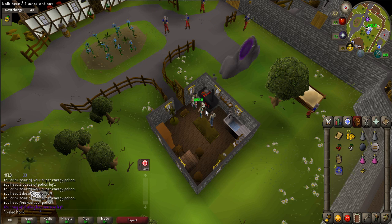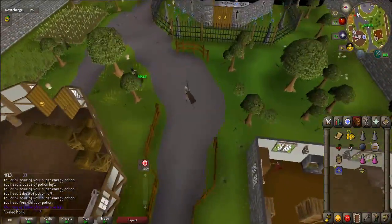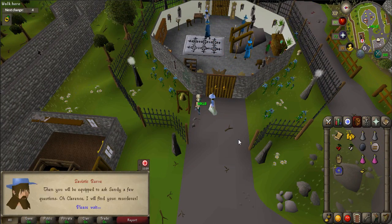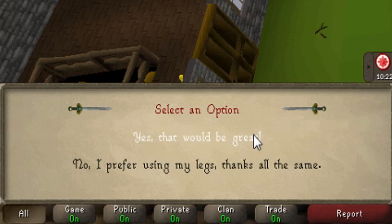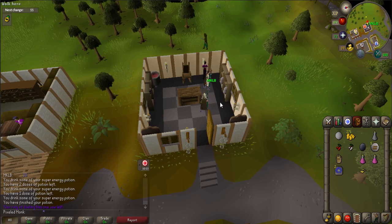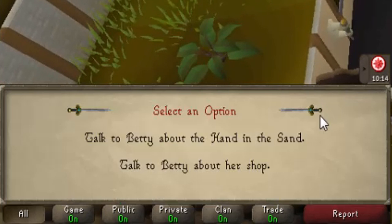Talk to Bert and he will give you a scroll. Go to the Wizards Guild again and ring the bell to talk to Savant Rarv. He will give you a magical orb. Afterwards, talk to him again and say "Can you help me more?" and "Yes, that would be great." He will teleport you to the magic shop in Port Sarim. Talk to Betty who is inside the shop, and when prompted, talk to Betty about the hand in the sand.